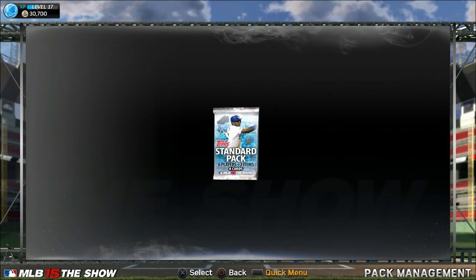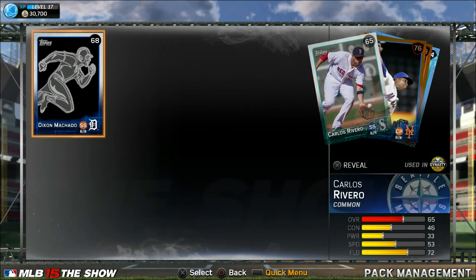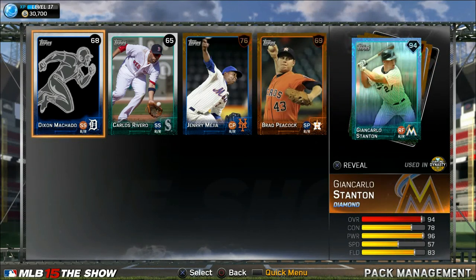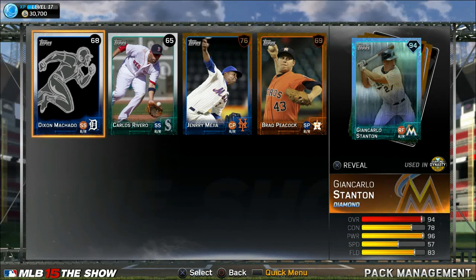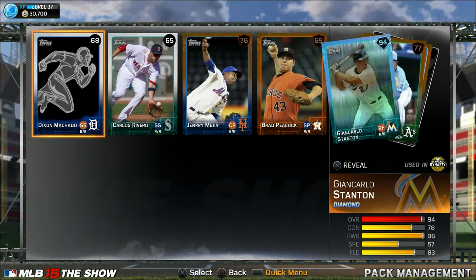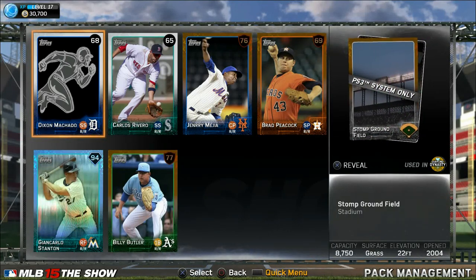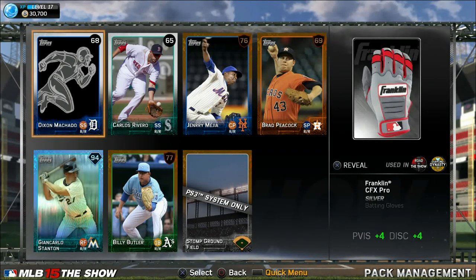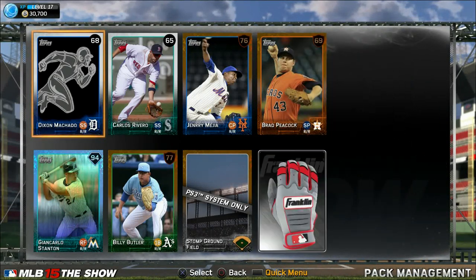Then in the next pack I come across the unthinkable — I see a glimmer of blue, a flicker of blue, and I knew what it was. I knew it was a diamond, and I was so gassed when I pulled this. I wish I could have done it live. I had to stop and breathe for a second. Finally pulled it, finally checked it out. Got a Stanton — dude's a beast — and another outfielder. So this video alone, we got three new outfielders, all legendary or diamonds. That's pretty dope.